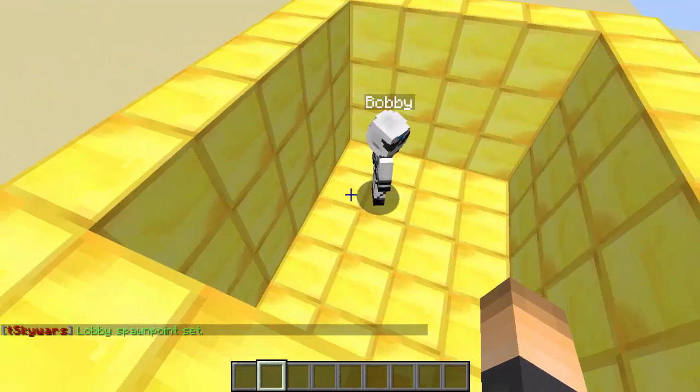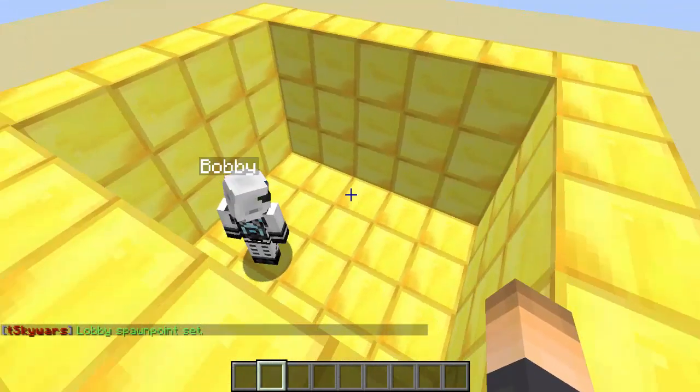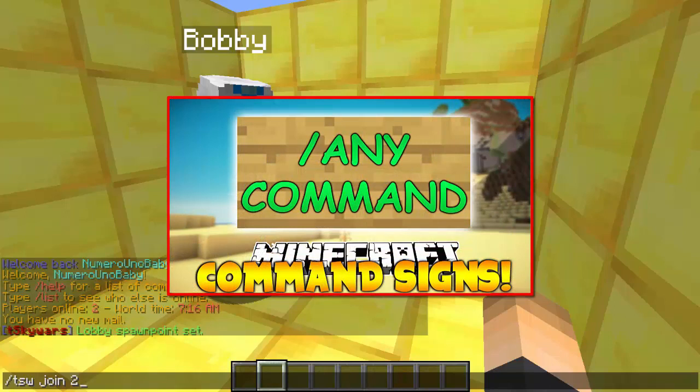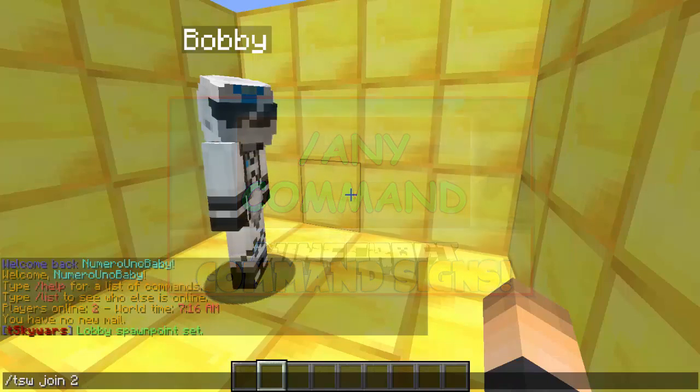Unfortunately this plugin doesn't have join signs yet, but that's coming in a future update. For now, players will have to type /TSW join and then the arena ID — that's ID 2 for me, probably 1 for you. By the way, you can use the plugin called Command Signs, which lets you put a command on a sign for players to right-click. There's a link to that video on screen if you're interested.